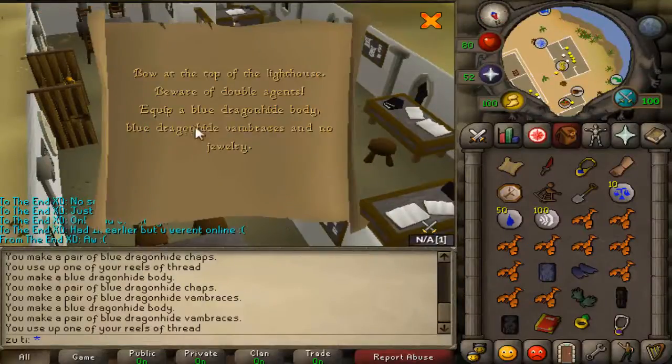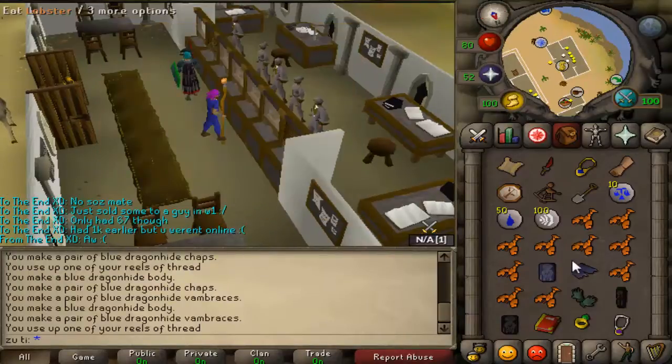Hello, and in this video I'll be showing you how to do the clue scroll. Bow at the top of the lighthouse, beware of double agents, equip a blue dragonhide body, blue dragonhide vambraces, and no jewellery. So that means you just have to equip these two items.